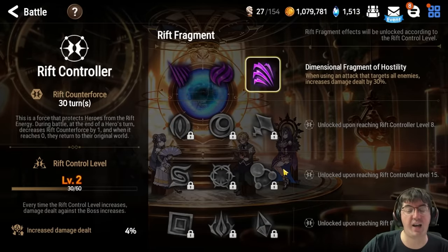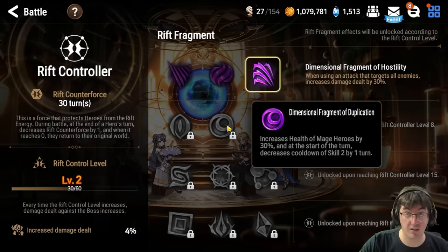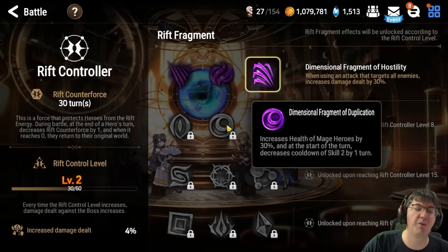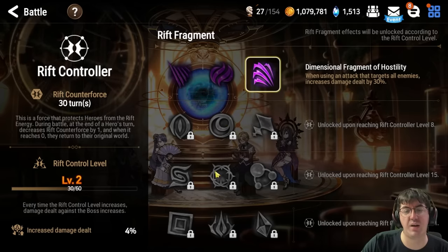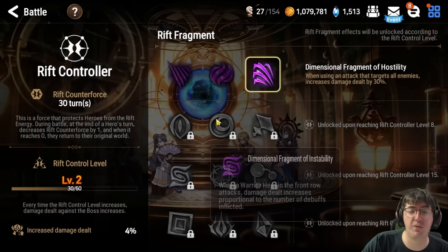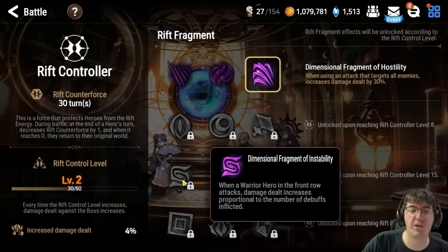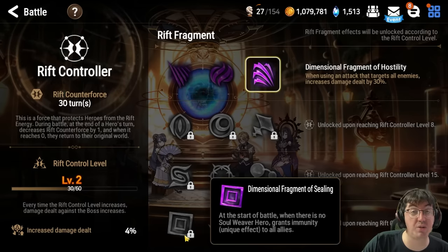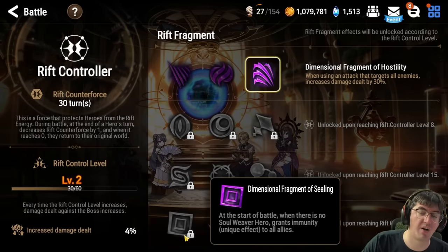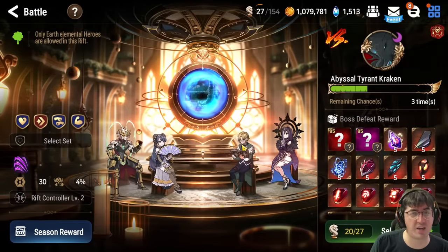Looking at the Rift Controllers we'll get at higher levels: we already talked about Fragment of Hostility, but at level 8 you get Fragment of Duplication, meaning Vivian won't need Etica's Scepter anymore and can use a damage-based artifact instead. With the increased damage dealt as controller level increases, we'll get closer to killing the boss. By Rift Controller level 15 with Fragment of Instability — which increases Wukong's damage — we're probably one-rounding it. And if not, at level 21 Fragment of Ceiling means we won't need a soul weaver anymore since we start with immunity, can start with attack buff, and go firing on all cylinders with four DPS.